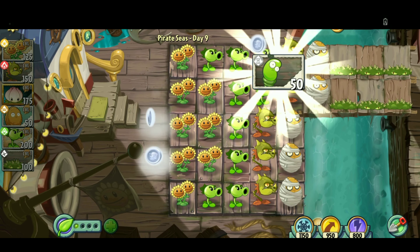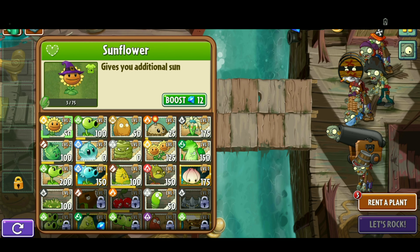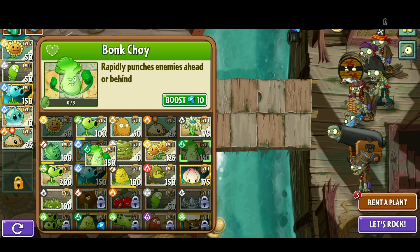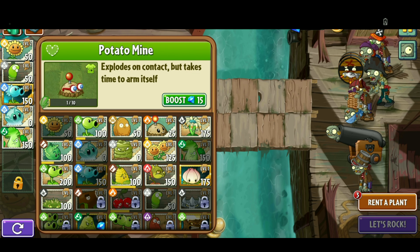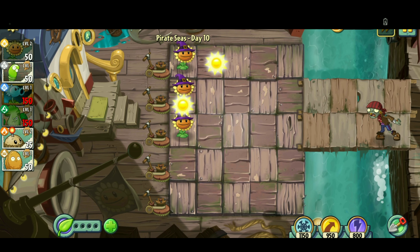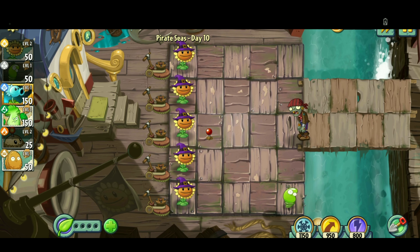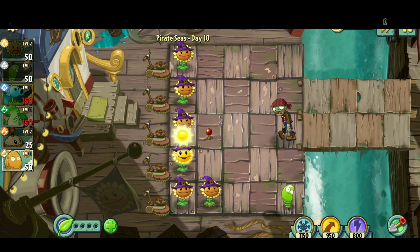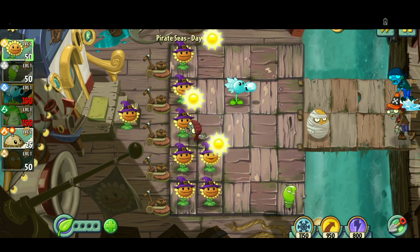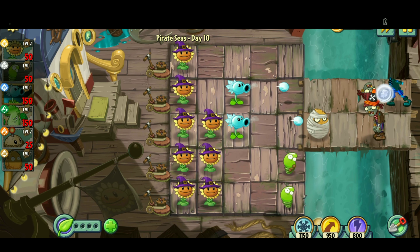We have officially unlocked the Spring Bean. Next level — anytime I get a brand new plant, you know I have to use it. I'm gonna go with a different strategy this time. Let's go ice dude — because why not? Let's go no Iceberg Lettuce and Walnut instead. Okay, we're getting our offense set up. I put on a Spring Bean, which I guess is cool. More sunflowers. We're looking good, a little slow-paced as usual though.